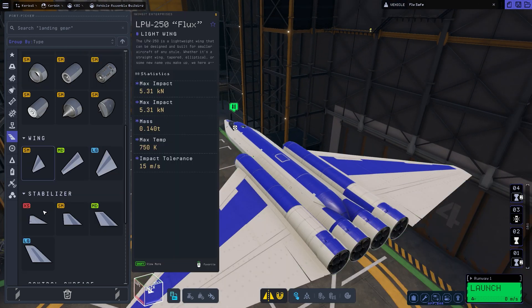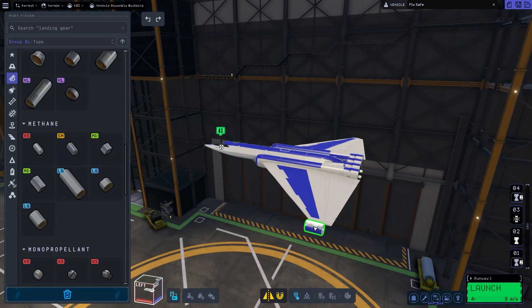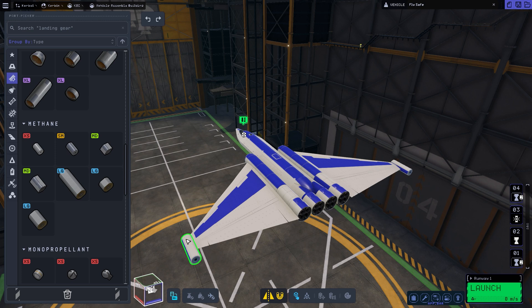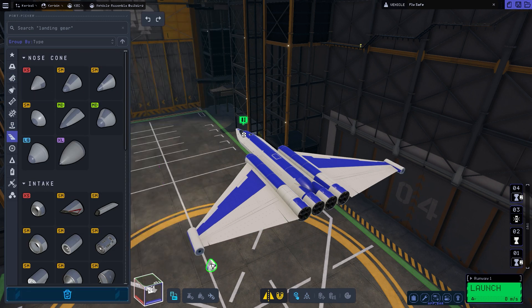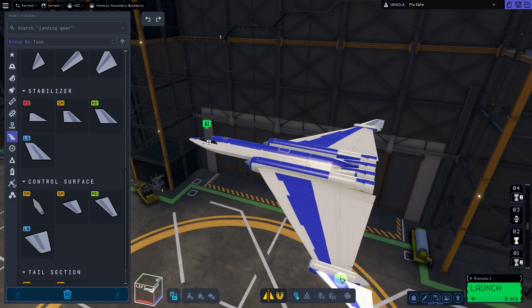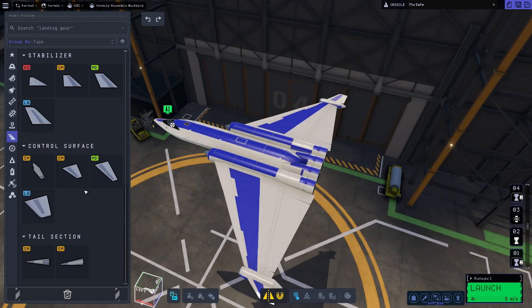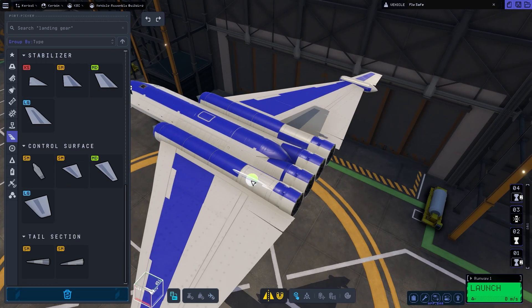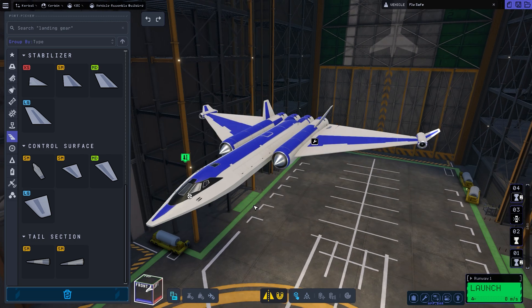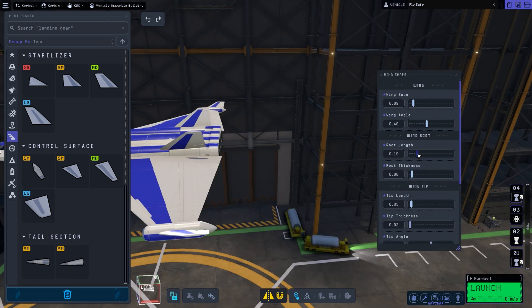I just had to pause the commentary — you might have seen that. So yeah, talking about Rapier engines, great engines of course. We've built the wings and added some fuselage sections. We are building a space plane, which is great — space planes are great.